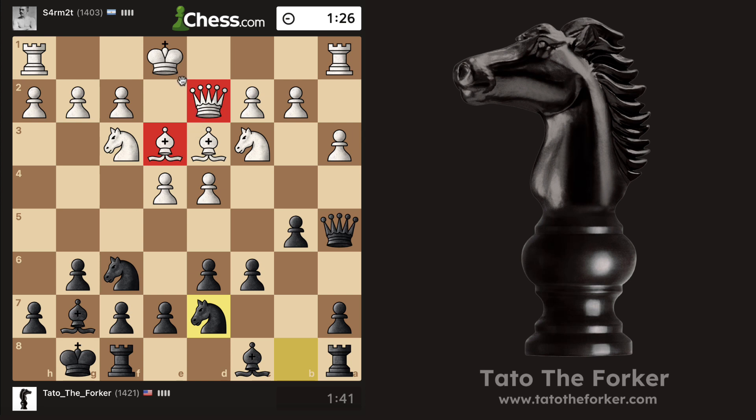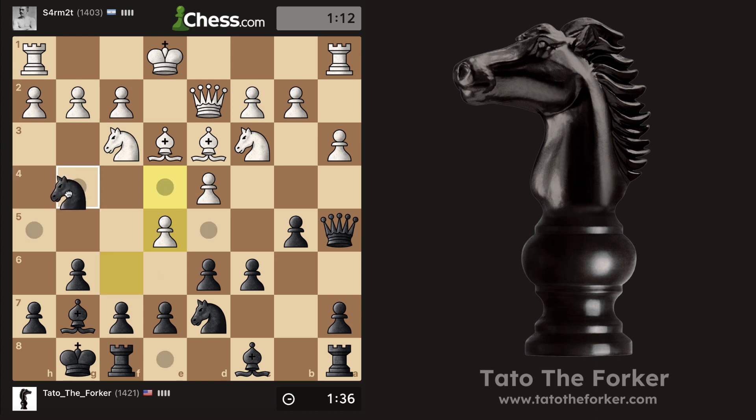Now he's trying to decide: should I castle to the same side and keep it quiet, or should I castle to the opposite side and get a little crazy? Either way, I feel like we are ready. If they castle here, we already expanded on the queen side so we could continue to gain space and so on.